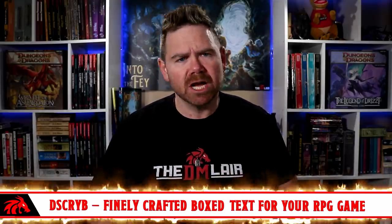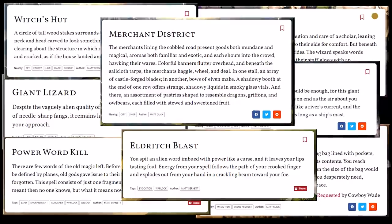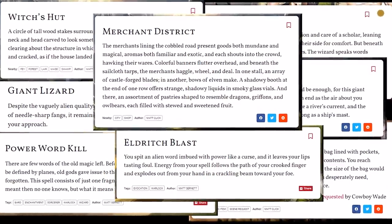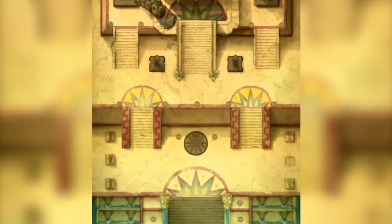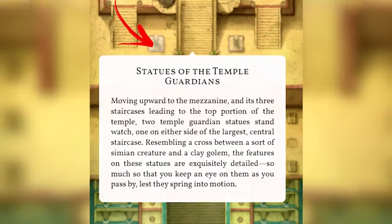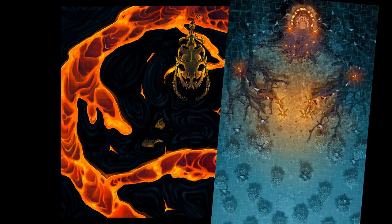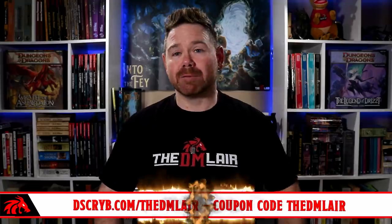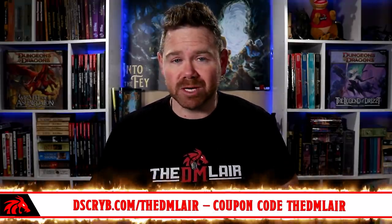If you sometimes struggle with describing places, monsters, spells, and other scenes to your players, check out Describe. Over at Describe.com, you can find thousands of beautiful narrative descriptions that you can read to your players, perfectly setting the scene in their imaginations. Describe's Cartographer's Collection has interactive maps with finely crafted boxed text for key features, downloadable for use in the virtual tabletop of your choice. Use the discount code THEDMLAIR for 10% off your first payment.